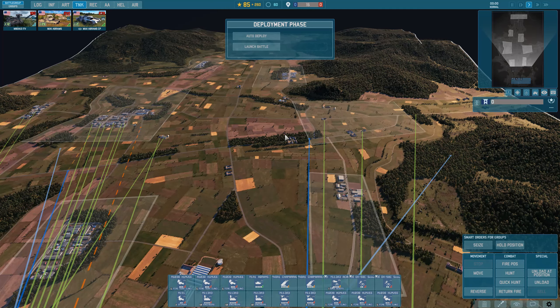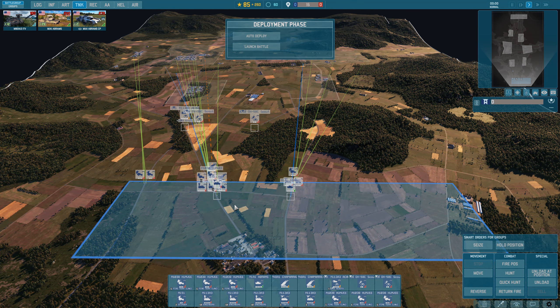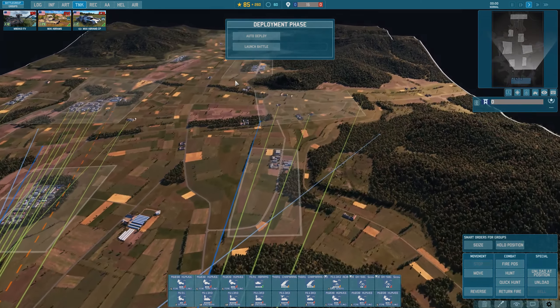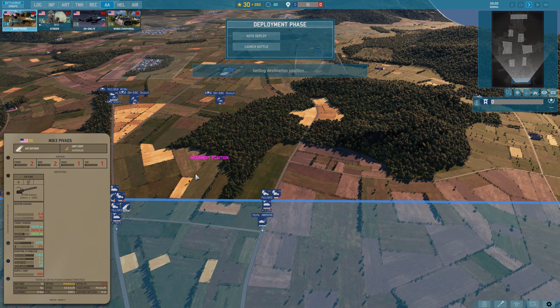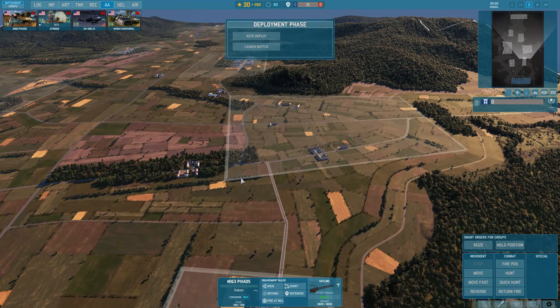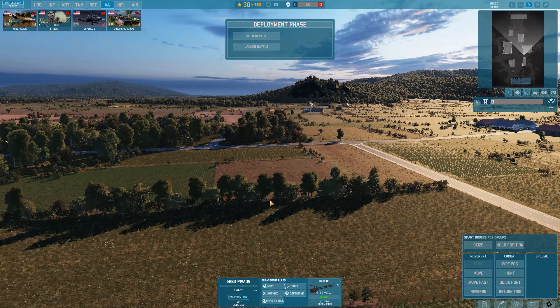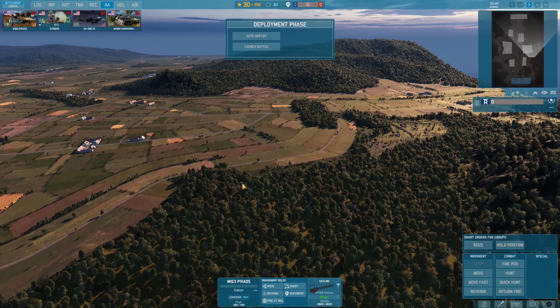With only 85 points left, I select everything to check: where do I have units not going? And what do I still lack? I have two Chaparrals moving left but no AA on the right side. Going into the AA tab, with the points available I'll go for a PVAD — a gatling gun against aircraft — and direct it to this tree line. When hovering over tree lines, the cursor color changes to confirm cover. If the cursor is grayed out, that position has no cover and no cover buffs. In a thick forest, units get a bit more suppression resistance and are harder to spot by enemy recon.